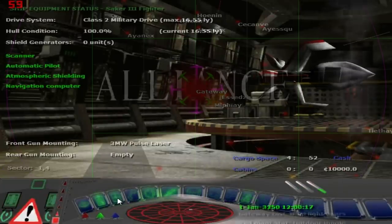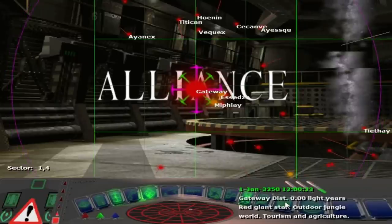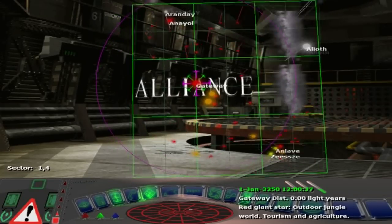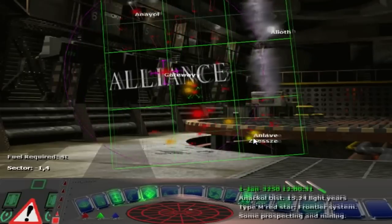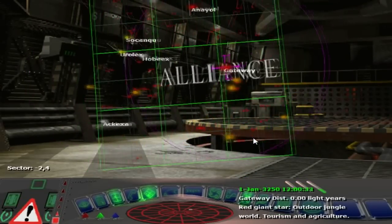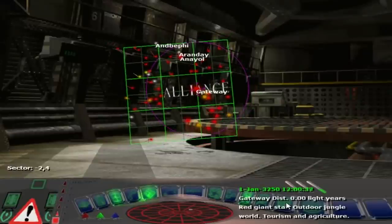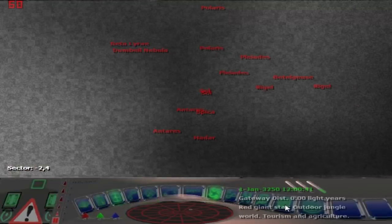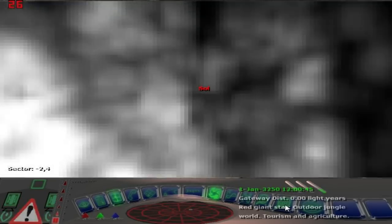First thing I want to take a look at — this is the galaxy map, and you can move it around and drag it around. This is a fairly small section. You see how it only renders a small section? And if I zoom out, it only does so much. But you can actually go to the galaxy map and it does zoom way, way out.